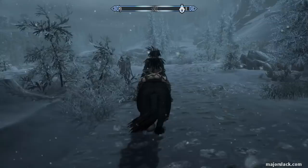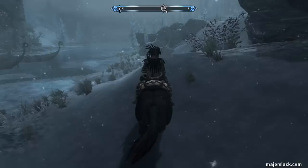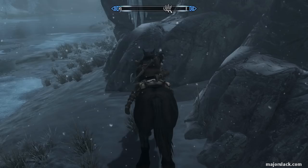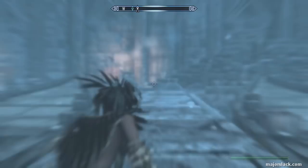Let's ride down to the Windhelm Docks. We can ride to a point just across the river and use Whirlwind Sprint to basically walk on water across to the boats. We wait an hour to get our shout to respawn, and then we talk to Yalen Salt Sage - this is the guy we want to book passage to Solstheim with.